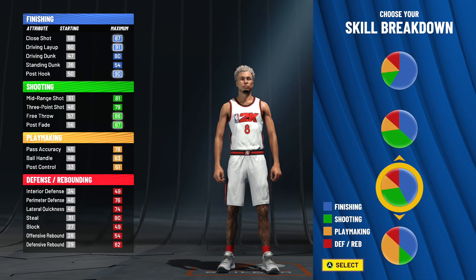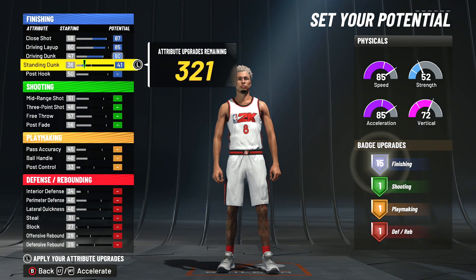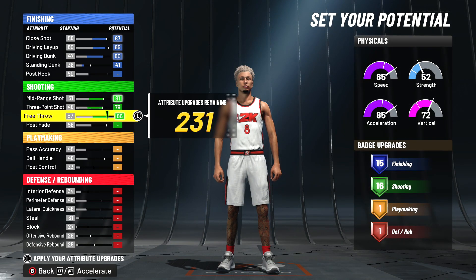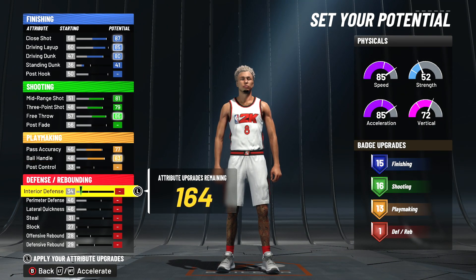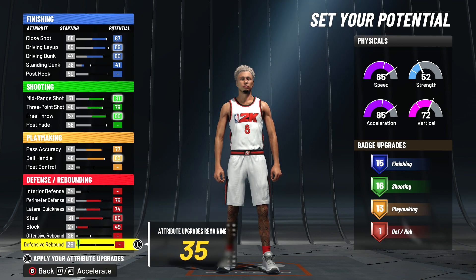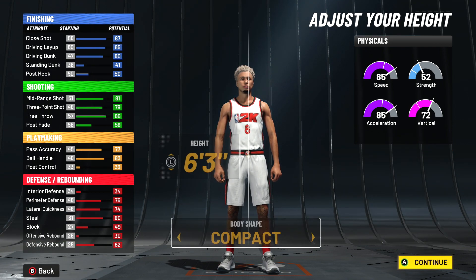Go down to a little more finishing than shooting, fastest speed, max this out, and then put this up until we hit 15 finishing, 16 shooting right here. We get 16 playmaking — one off of max — so we have 13 playmaking, and then the rest goes on defense. That gives us seven defense. So 15, 16, 13, and seven — this is a well-rounded build.